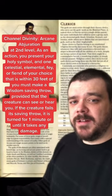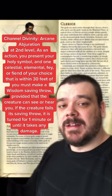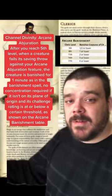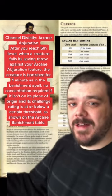At level 2, you can use your Channel Divinity to turn one Fey, Fiend, Elemental, or Celestial for one minute. And if you use this at level 5 and a creature has a low enough challenge rating, it will banish them as if banished by the Banishment spell.